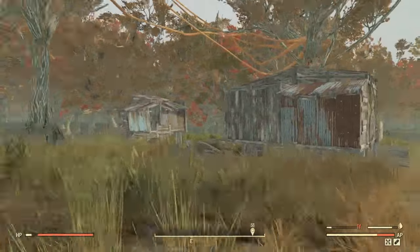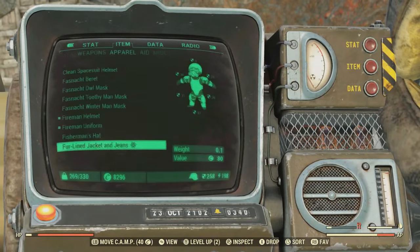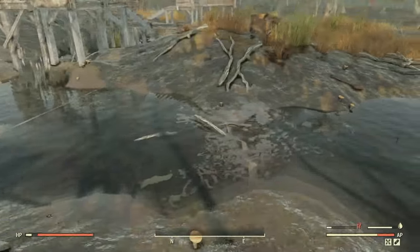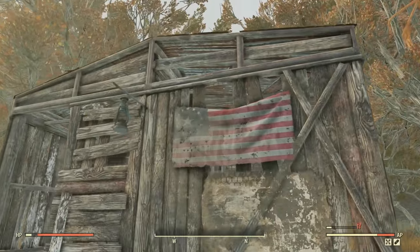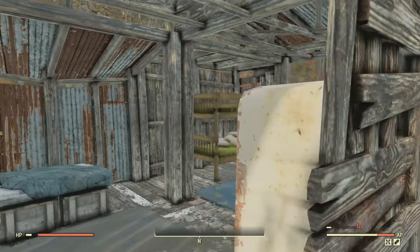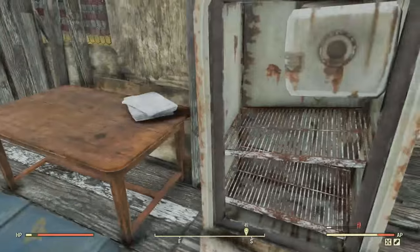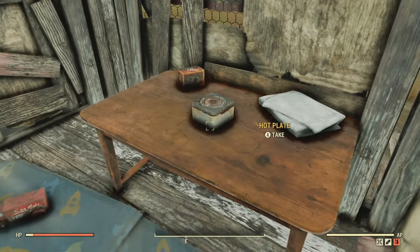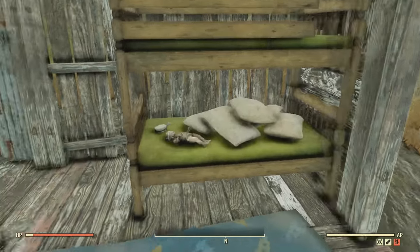Here we are at the little shanty town, I guess you could call it. Over here there's a random American flag outside of this building with a little lantern hanging from the outside. And inside, we got some pork and beans in the fridge. What you see in here for me could be totally different for you — I found before a doll here on this bed. I found a few different things inside when I came here previously before making the video.